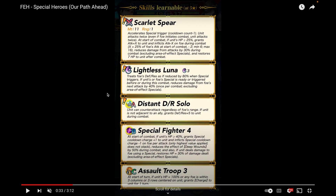He comes with Scarlet Spear, which has minus one cooldown and attacks twice even if the unit or foe initiates combat — so dual phase brave. At start of combat, if he's alive, he grants attack plus X to unit and inflicts attack minus X on the foe, where X equals 25% of the foe's attack during combat minus two, minimum six, maximum 16. So he can really shred the foe's attack and buff himself up. He also reduces damage from the foe's attacks by 30% flat — not even just on the first hit — and heals seven HP.